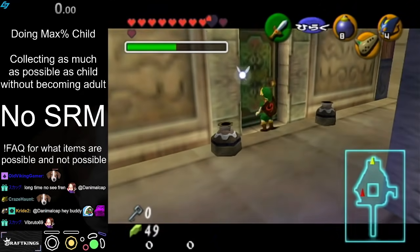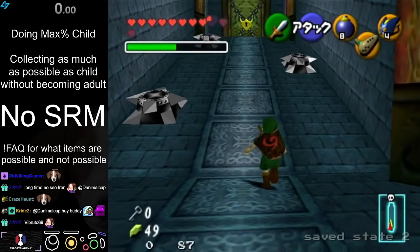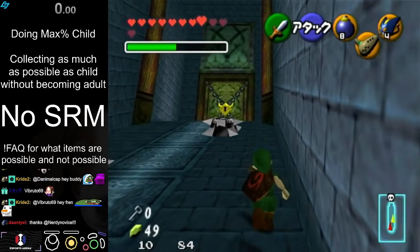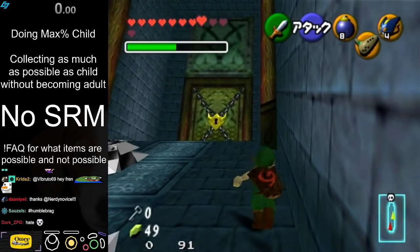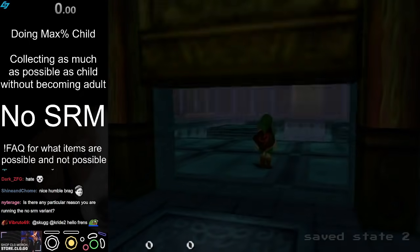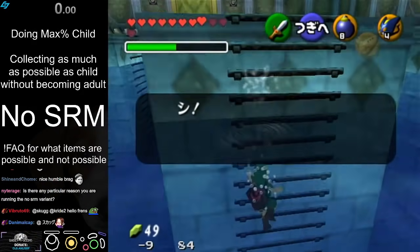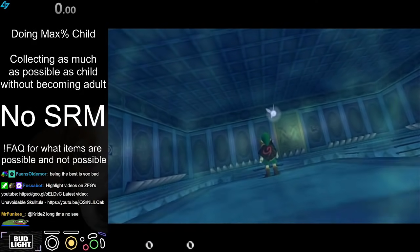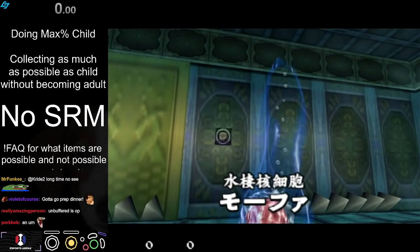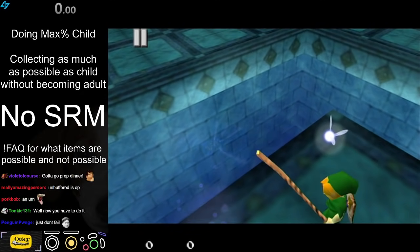I hate how good I am at side flip hovers because I feel like I'm more than good enough to just always do them unbuffered. But in a run, actually doing unbuffered side flip hovers is a really bad idea — if I fail it, it's just such a bad thing. I wish I was worse at them so I wouldn't be so tempted to do them unbuffered. Maybe I should just go for them unbuffered in a run and see what happens — but no, Max% Child is such a volatile category. I really need to do everything as safe as I can.